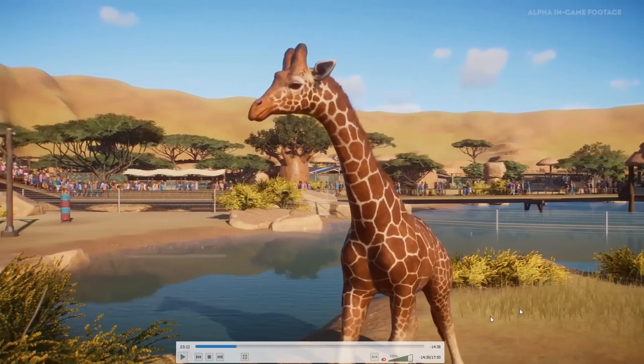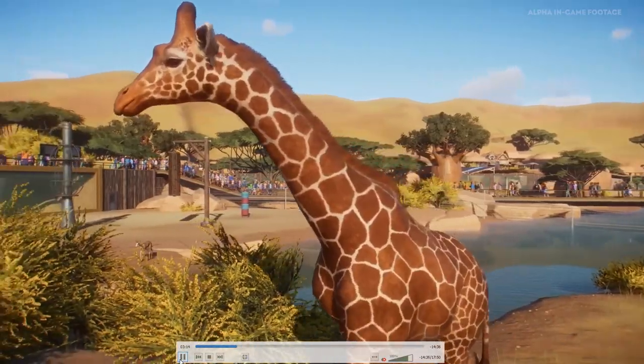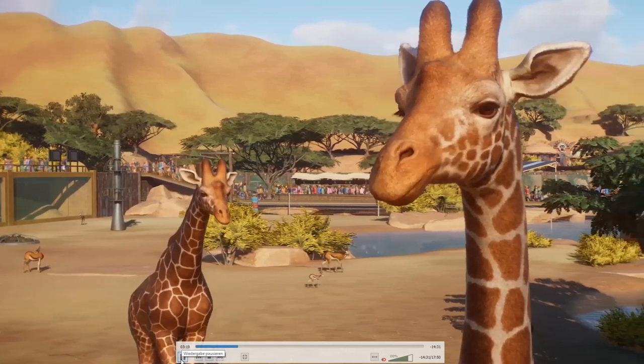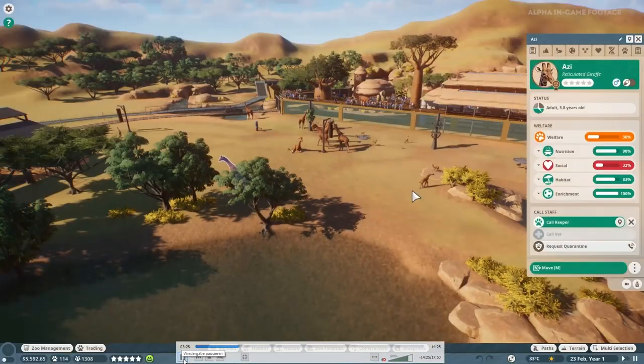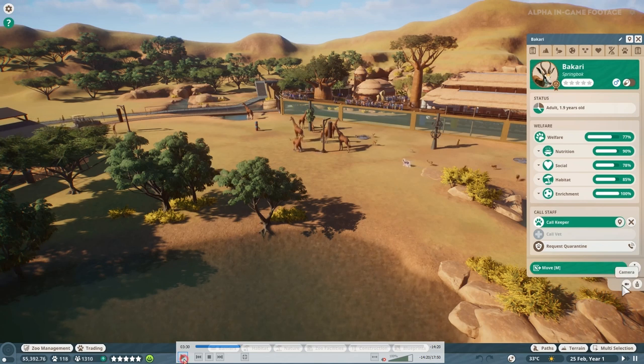She clicked the camera and now we can see the giraffe in all its glory - super awesome with all the ear flickering. And I forgot again how the horns are named - someone commented it's something with O. Ocule or whatever - I don't really know. Then we have another look at our springbok Bakari, and there's nothing more to say about it.